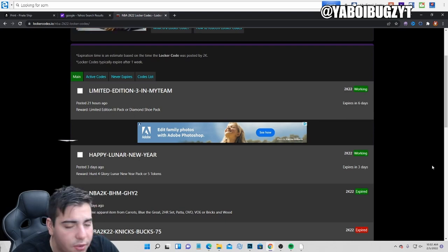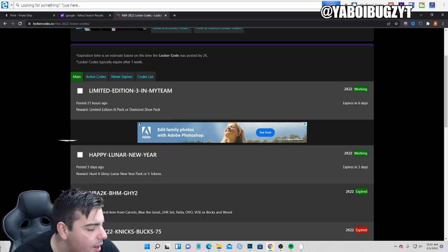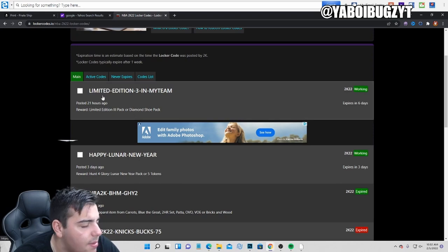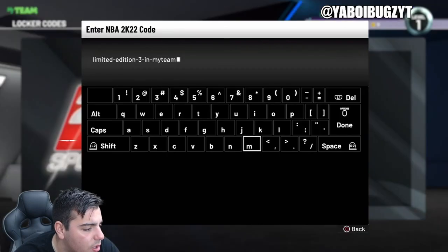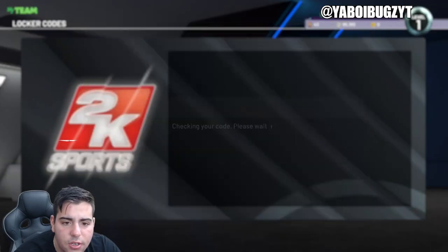They should probably release at least five a week — they've been releasing like two or three a week, so that's pretty trash in my opinion. Anyways guys, here are the two locker codes that are currently active: Limited-Addition-Three-In-My-Team. Here is the code — let's see what we can get. This one's a bit risky.